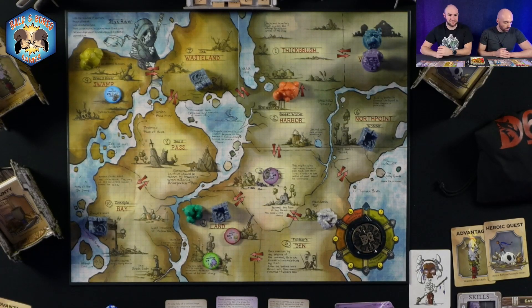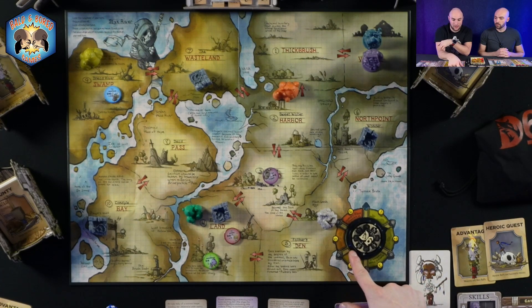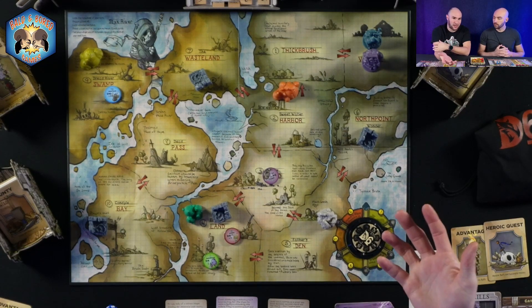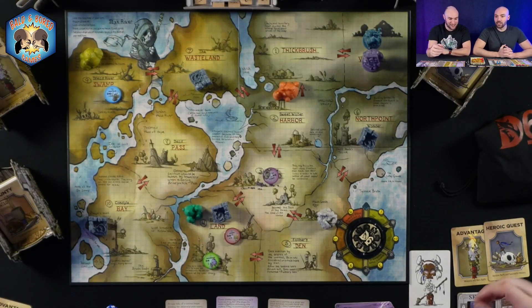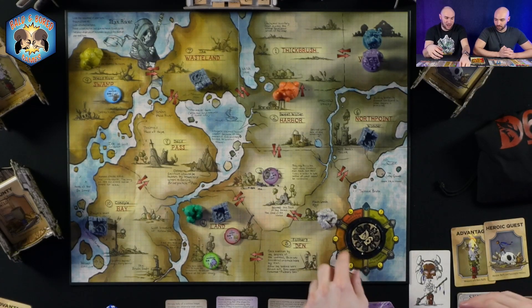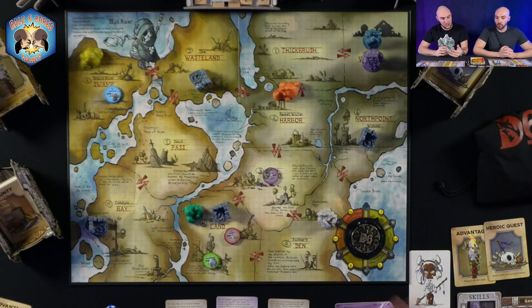Now let's go into what you do on your turn. There is this dial — you'll have six turns, or you can play a shortened game with only three. The dial advances each turn, and there's a double zero in between where you roll the d100 for the storybook event. A wide variety of things can happen — check out our playthrough video to see some crazy things occur. There are also hunter moons where monsters have increased strength of plus two on their die roll.